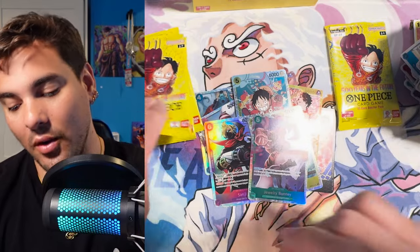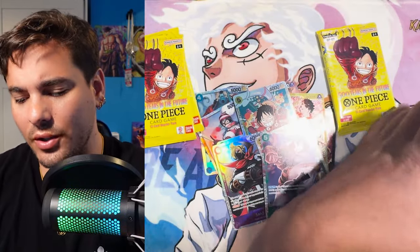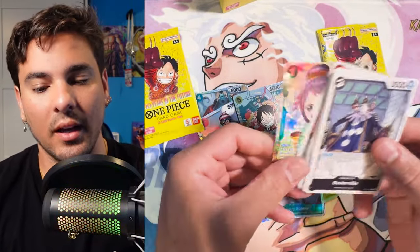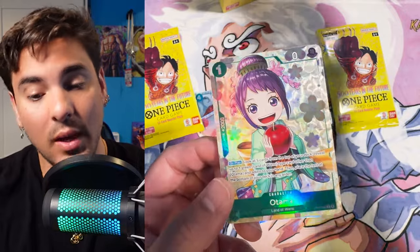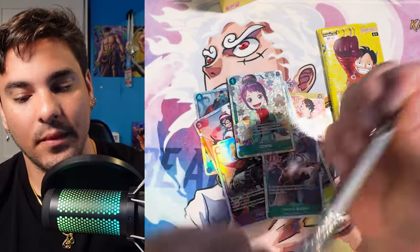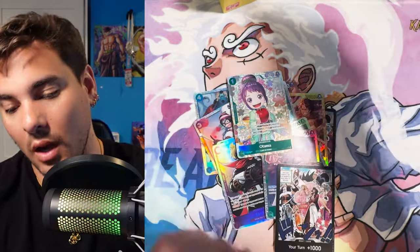I think this set is going to go down in history as one of the bigger sets from this game. I think there should be one more alt art in this box — I'm pretty sure you get an SP and an alt art in SP boxes, and we got a secret. And there she is — a comma character. This is an insanely pretty card; a power-crept 2K searcher, which is really good on play. And then we got our Afro Luffy and finally another dong — nice.